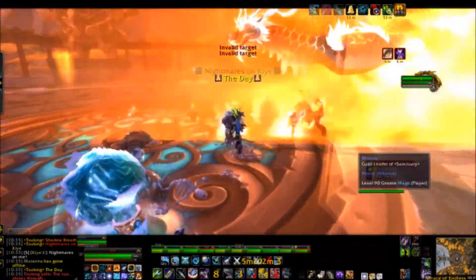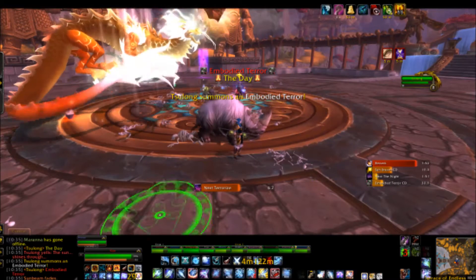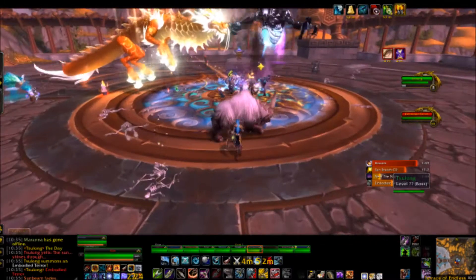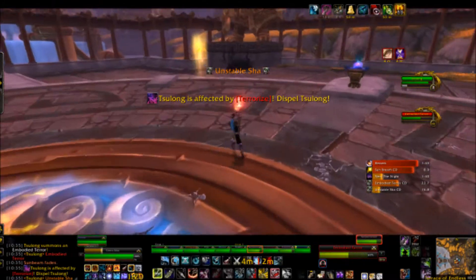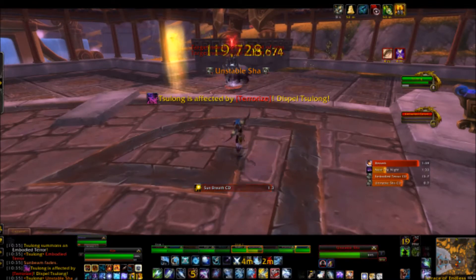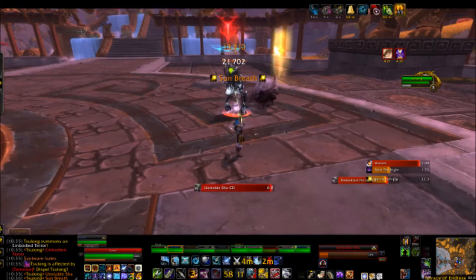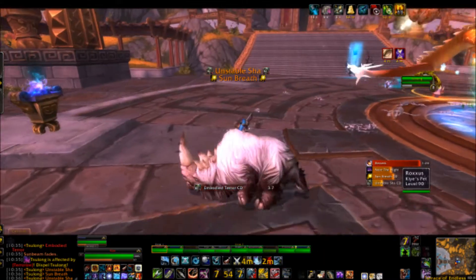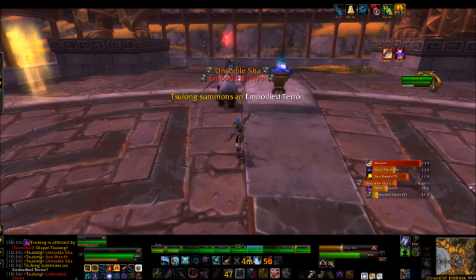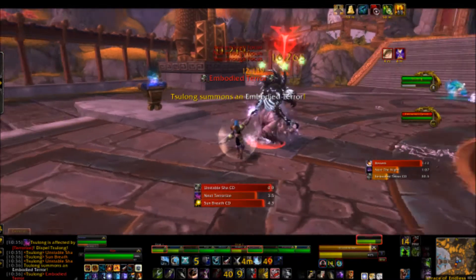After two more minutes, we re-enter the day phase, which is exactly like the first day phase. The large adds, the Embodied Terrors, always spawn first. Your three Unstable Sha DPS can actually help kill the first Embodied Terror. Depending on your DPS, you can slow and kite the Unstable Sha or just burn them down — or both, depending on your cooldown needs. Using pets with knockbacks or stuns, and player slows like concussive shots, are really helpful because you cannot let the Sha hit Sulong — they do a lot of damage to him.